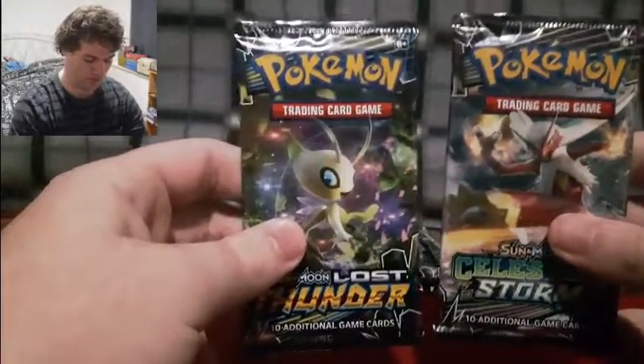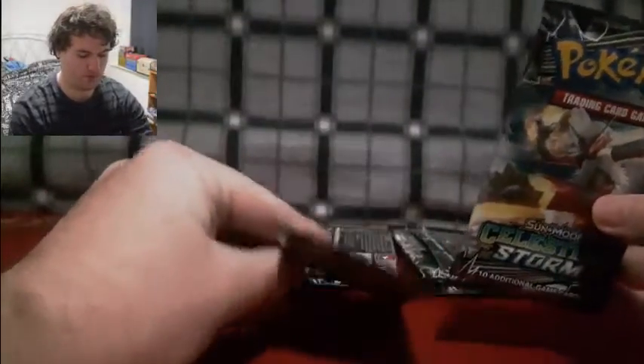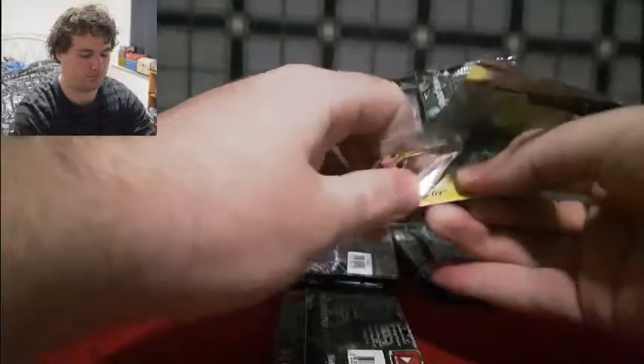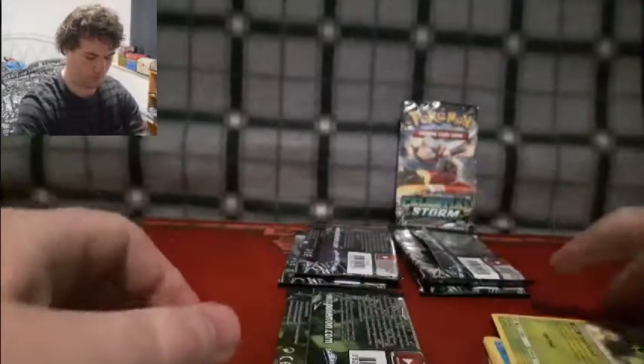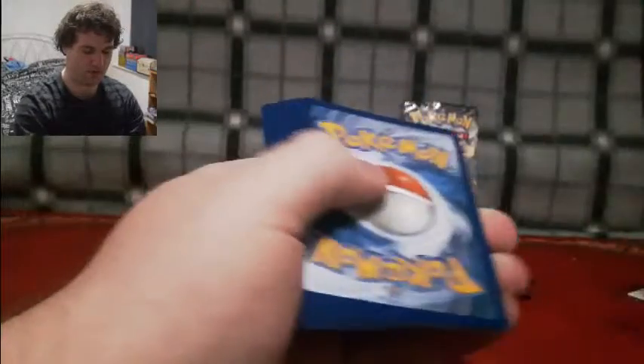We'll start off with the Celestial Storms and then Lost Thunder. Blaziken, show us that you can really kick it into high gear! Okay, it didn't want to open properly — there we are. We put the Celestial Storm card back there so I can see what you pack this video.